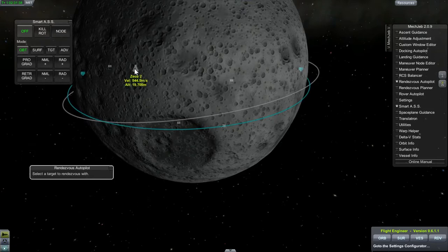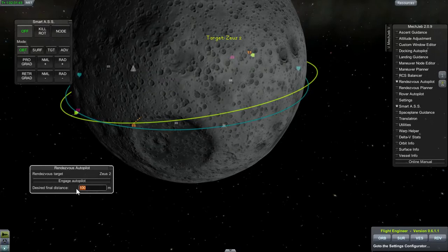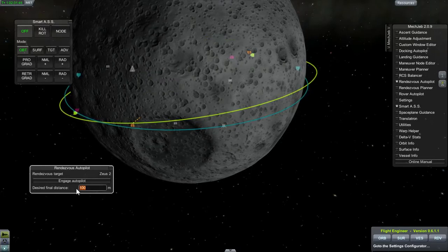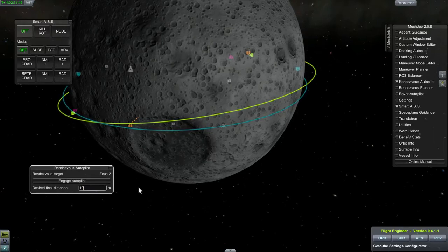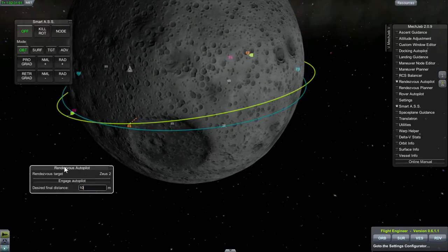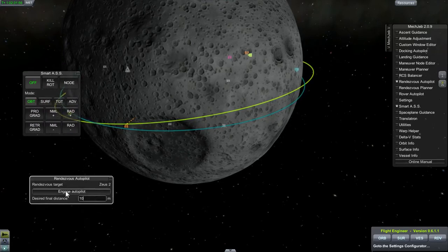So this is where the rendezvous autopilot kicks in, so we can close these windows. We are going to select the command module as a target — I'll set it to about 10 meters. This is where MECJEB again handles the majority of the work. Click on autopilot.